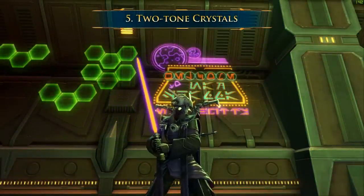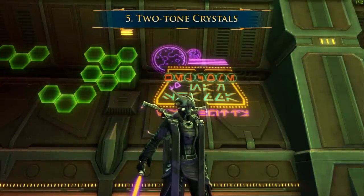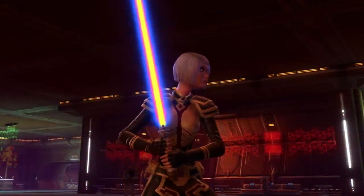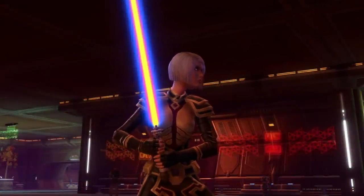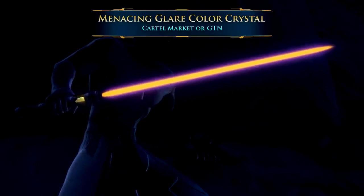Number 5: The Two-Tone Sabers. Among these colorful crystals, a few stand out as especially vivid — crystals with two very different contrasting colors making up their color scheme. Two worth highlighting are the Menacing Glare color crystal, which combines orange and purple, and the Sovereign Golden Blue, which is a true tri-color crystal made of a yellow core, pink outline, and violet-blue corona.